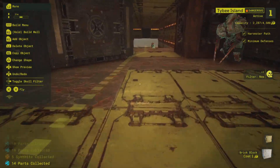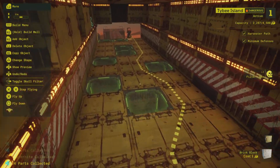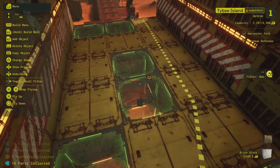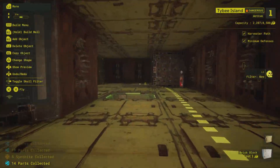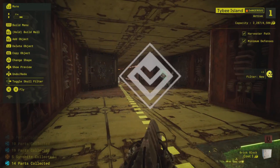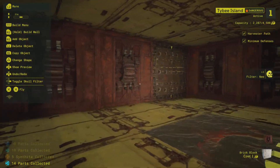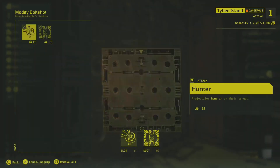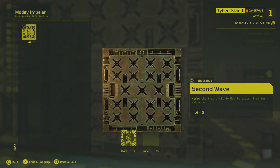I also made some of these pitfalls second wave, so that way if you got through it the first time you'd think that's all of them — but it's not. Those two up there, this one, and this one over here are all second wave. Maybe people will mess up and run into them. I think it's worked. We've got another bolt thrower here with homing and second wave. This guy right here — second wave.